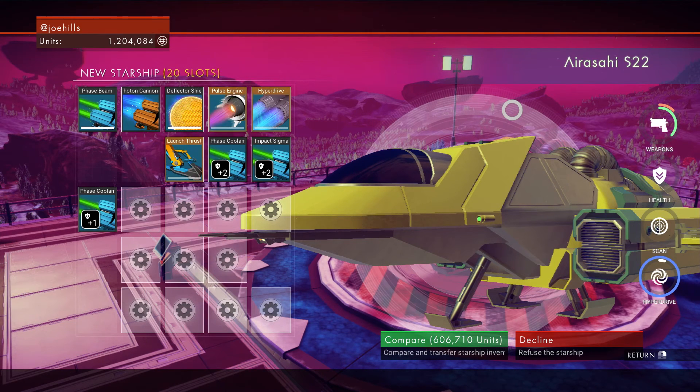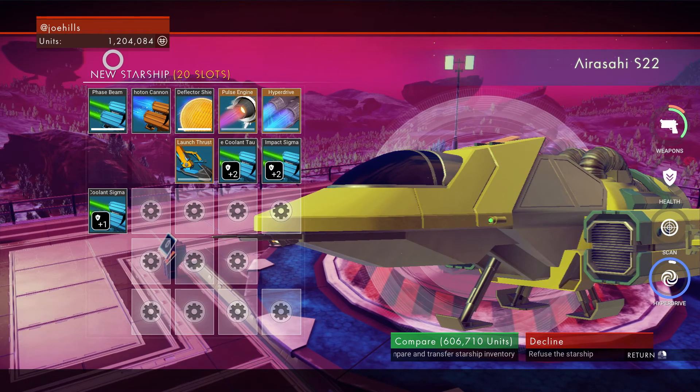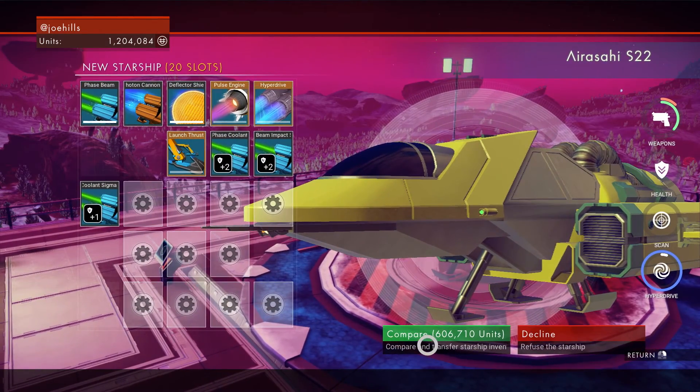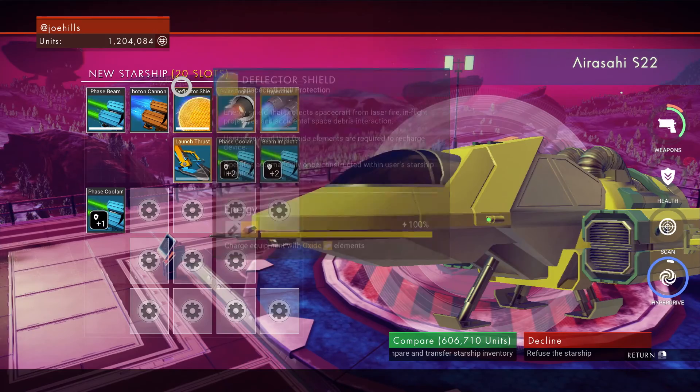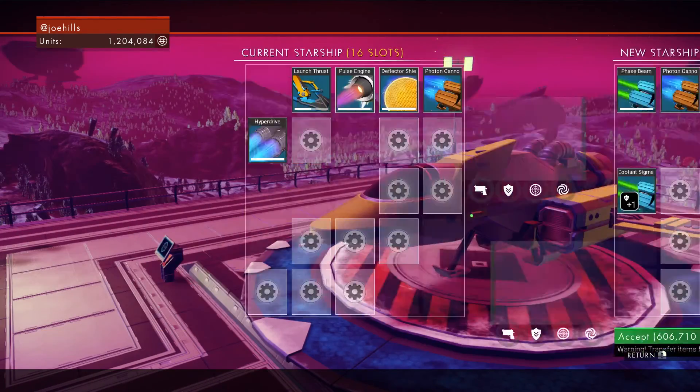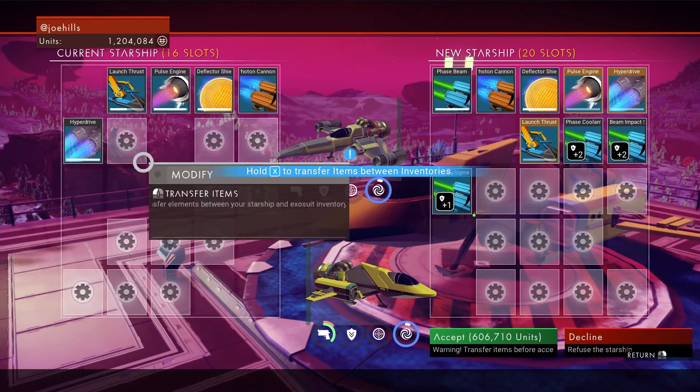I've been all over and around this area and gathered a lot more materials - I'm up to 1.2 million. Word on the street is that emptying my ship of all its fanciness would make cheaper ships show up. Also, I need to incrementally improve my ship - instead of going straight to a 24-slot ship, I go from 16 to 20, then 20 to 24, then 24 to 28. The most important thing is to get the cheapest ship with as many slots as possible. This new starship, the Arashi S-22, is only 600,000 units and has 20 slots. I've emptied my ship and I'm going to go ahead with this upgrade from 16 to 20.